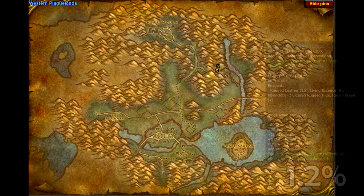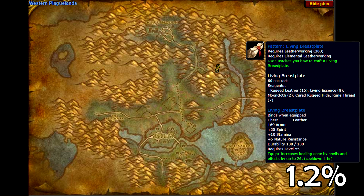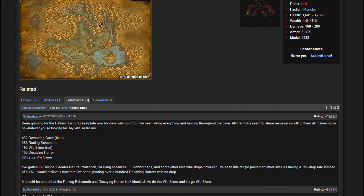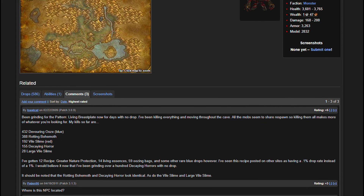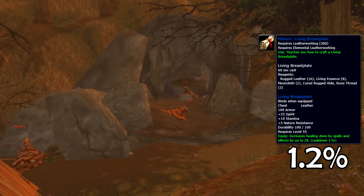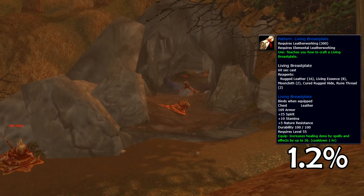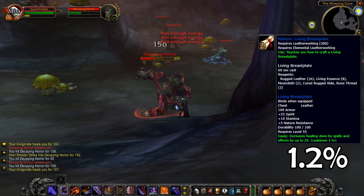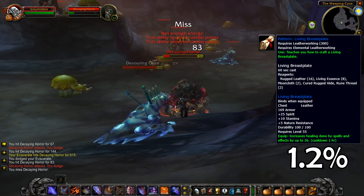The final recipe in this set is owned by the Decaying Horror. This mob can be found in the back of Weeping Cave in Western Plaguelands, and it's an absolute monstrosity of a farm. The recipe drops at a rate just over 1%, and forum posts show players farming this mob over a couple of days for the recipe to no avail. Point is, if you see this recipe on the Auction House, grab it immediately. Although if you happen to be in the area, go through this cave, as it may earn you an unexpected small fortune.